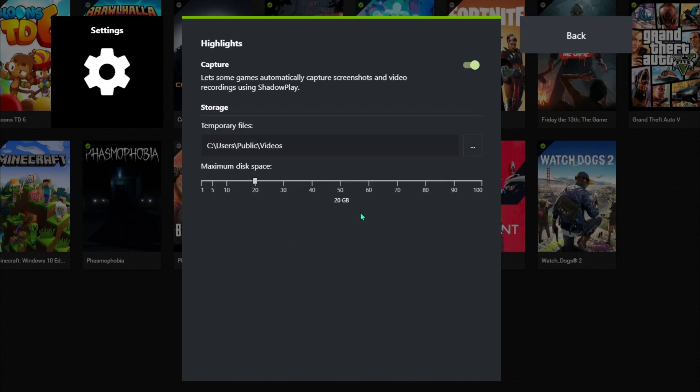The next important one is Highlights — make sure that Capture is turned on and that your temporary files folder has enough space. You can allocate disk space, which I really like because when you clip more and more games you can exceed your disk space. You can limit it — for example, I've given 20 gigabytes out of my 520 GB NVMe SSD. Once the 20 GB limit is reached, it starts removing the older unused highlights automatically. It's a smart system.